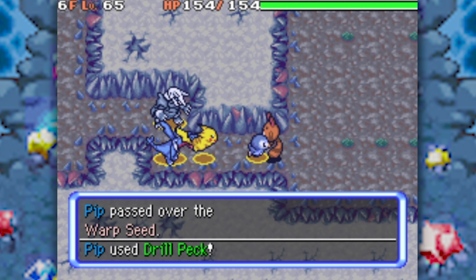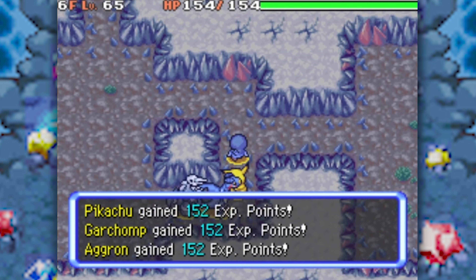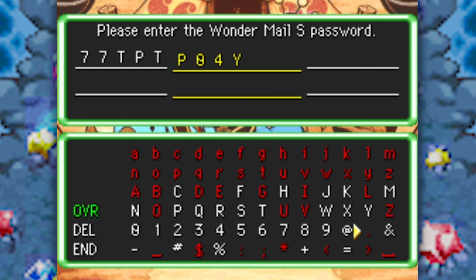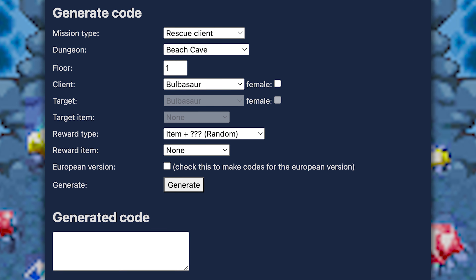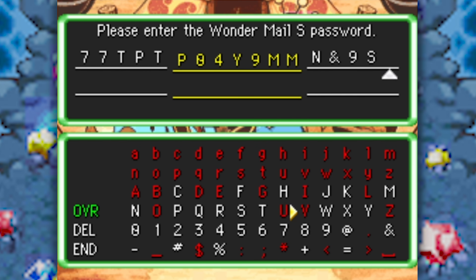Did you know that the Pokemon Mystery Dungeon Explorers games basically have a built-in cheat code function? With Wondermail codes, you can generate any sort of mission the game could reasonably produce. What makes this feature so OP is that you can manipulate the mission to reward you with any item or any non-legendary Pokemon. Using a Wondermail generator, of which there are many online, you can create easy missions that give big rewards.